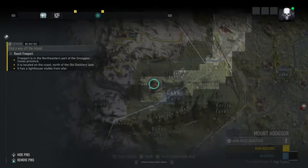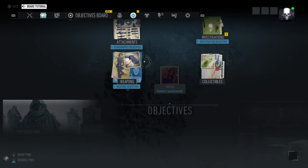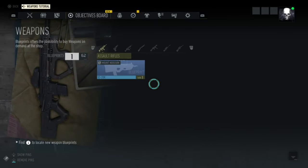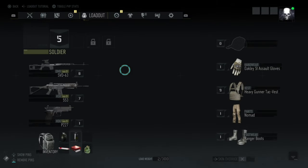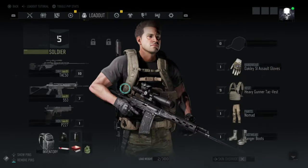Okay, I've just bought this sniper, the TAC-50, for 800 skill coins — or whatever you want to call it, I forgot how you pronounce it — so it's just right here and we're going to equip it.